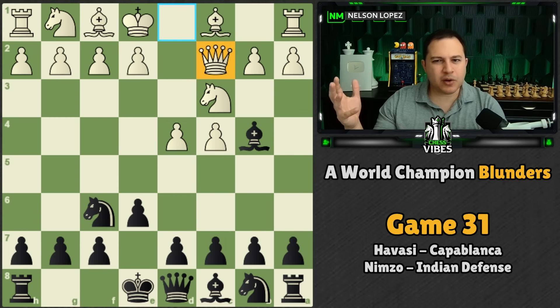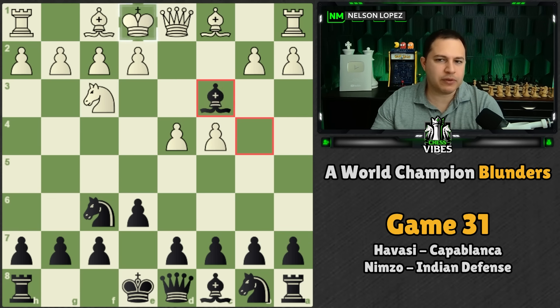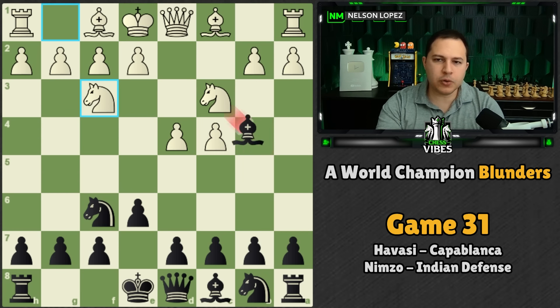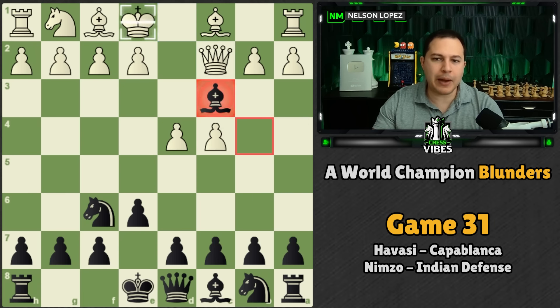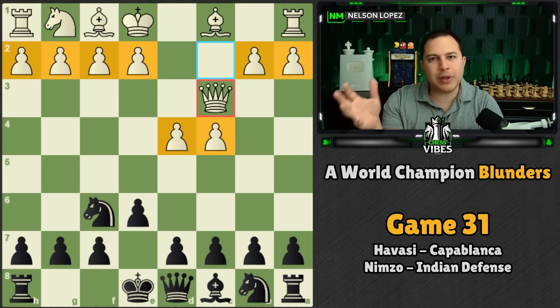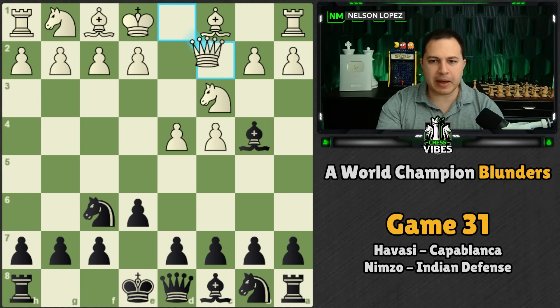White plays Qc2, which at first glance might seem like a weird move — don't you want to develop your pieces? But Qc2 is a move that a lot of people play if they're worried about doubled pawns. If you look at any other random move white might play, black could always trade here and now you have doubled pawns to worry about. When you play Qc2, you're saying: if you take me, I have the option to take with my queen and keep my pawns nice and pretty — no doubled pawns, no pawn weaknesses.